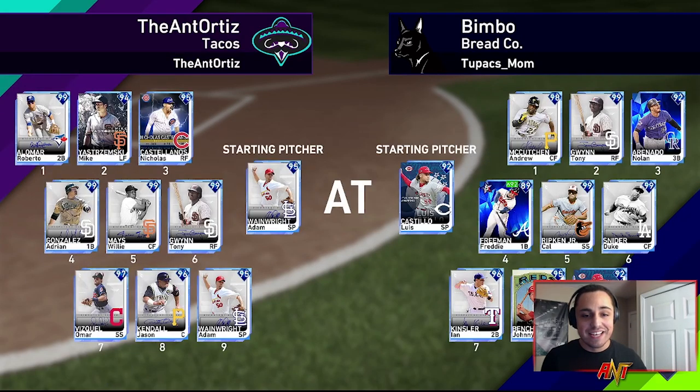We're playing the Bimbo Breadco — which is actually a company in Mexico that makes bread. They've got Luis Castillo on the mound. Their lineup has McCutcheon, Gwynn, Arenado, Freddie Freeman, Cal Ripken Jr., Duke Snider, Ian Kinsler, Johnny Bench — a pretty cheap team you can definitely grind for. We've got Wainwright on the mound. Should be a good game.